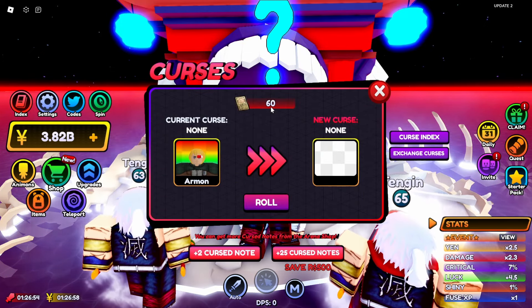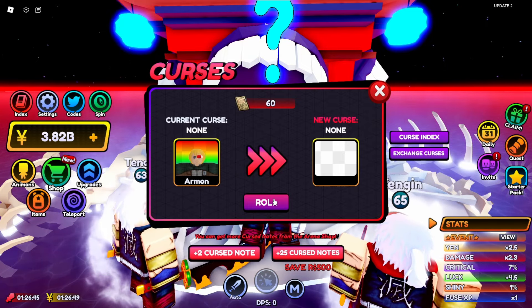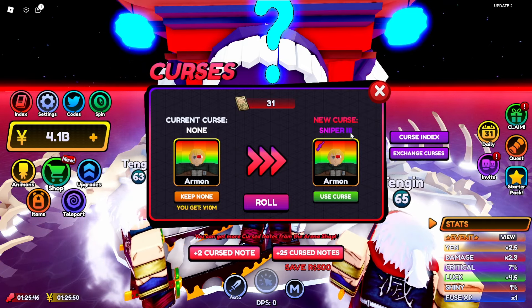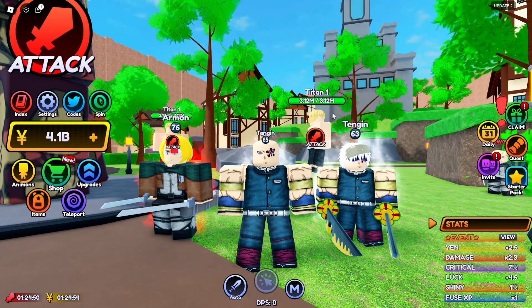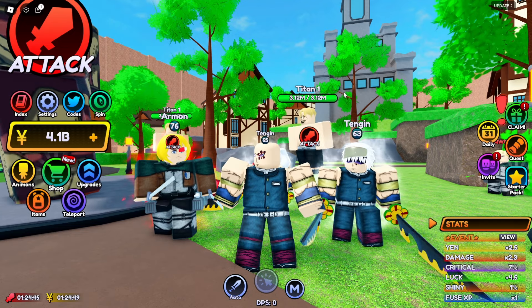Now let's talk to this guy. Select Armin. Now let's roll. As you can see, we have like 60 curse nodes — that's a lot of nodes. I at least hope for a good epic, like maybe giant. So guys, we got the sniper tree and it took me like 29 curse nodes. That's a lot of nodes. Let's just use the curse for now at least.